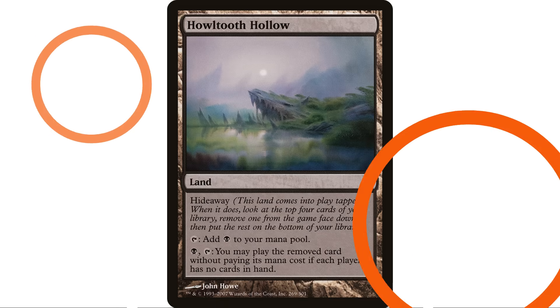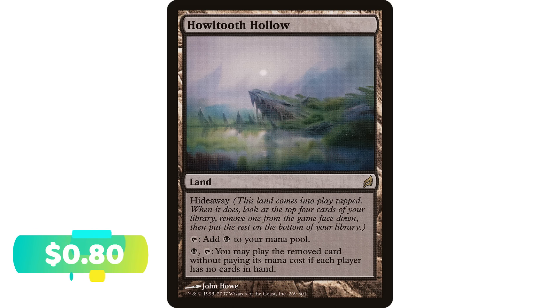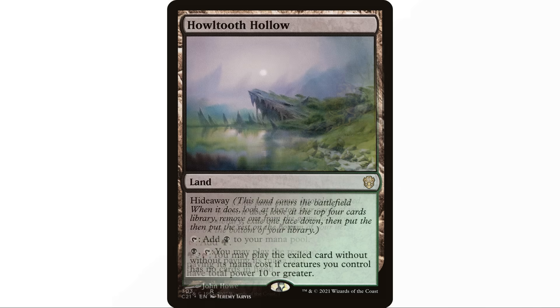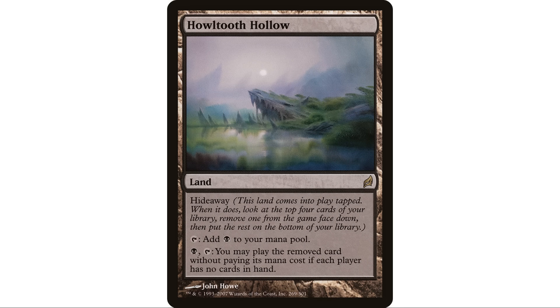Next up, Howltooth Hollow has hideaway — it enters the battlefield tapped, and when it does you look at the top four cards of your library, exile one face down, and put the rest on the bottom. It taps to add a black, and you can pay black and tap to play the exiled card without paying its mana cost if each player has no cards in hand. This is a really tough condition to meet in a Commander game. I've never seen this in a Commander game — it would have to be in a deck where you're making everyone discard their hands constantly.